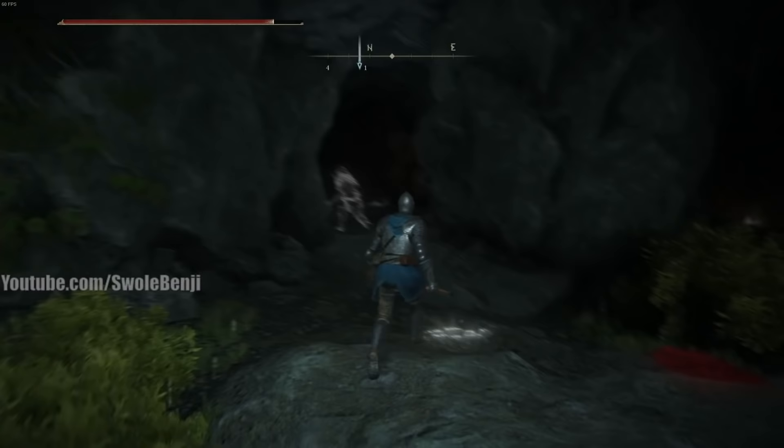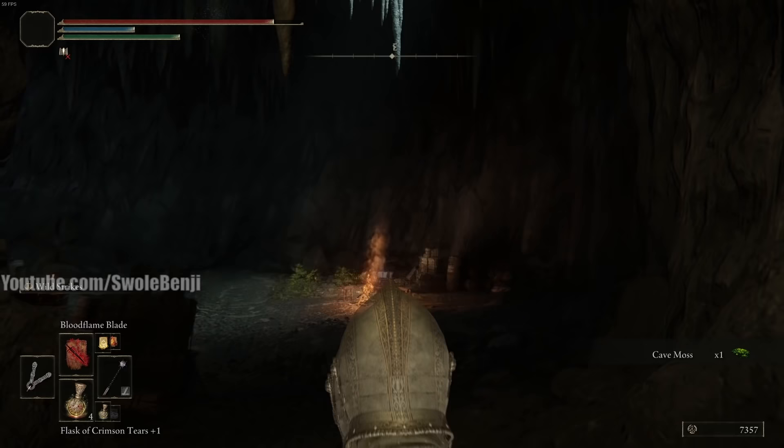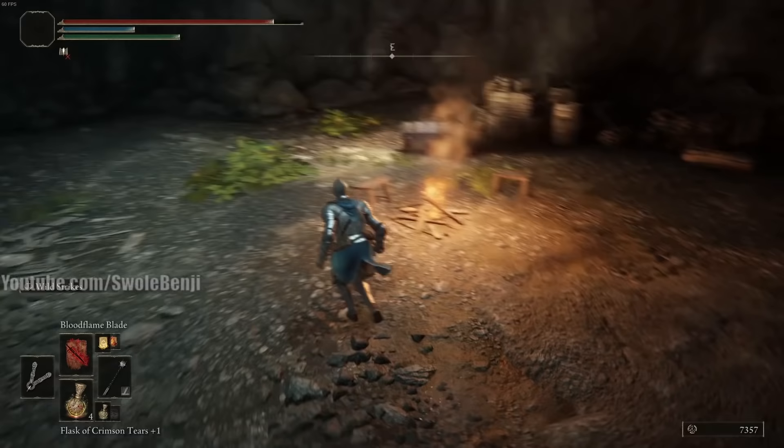So the leftmost cave is just mobs and a mushroom. The middle cave is where you want to go to progress. You're going to go in there and you can grab the moss if you want, but you don't have to.